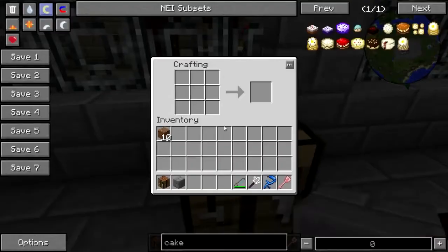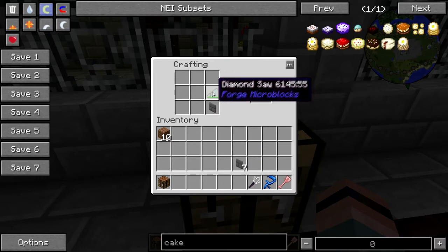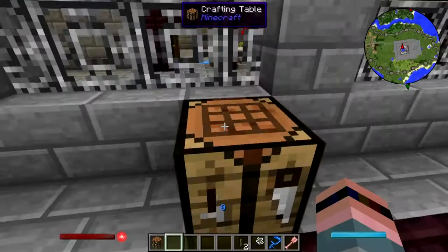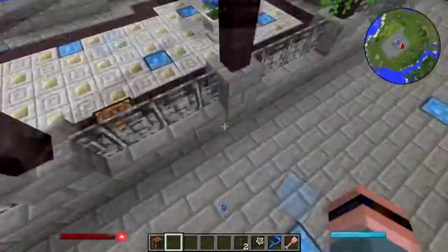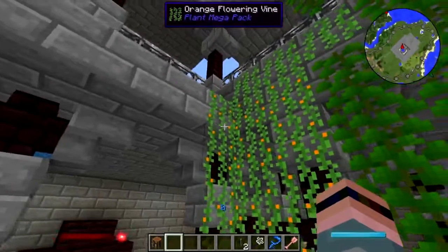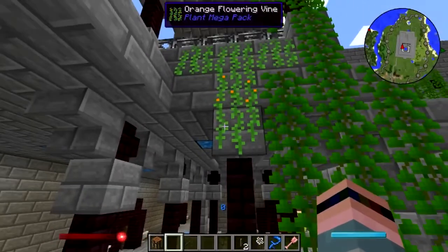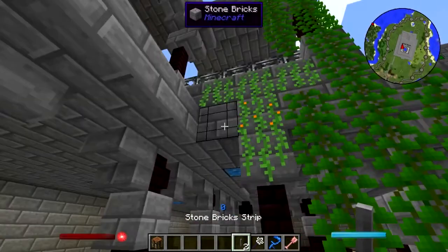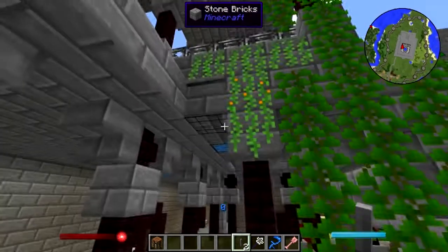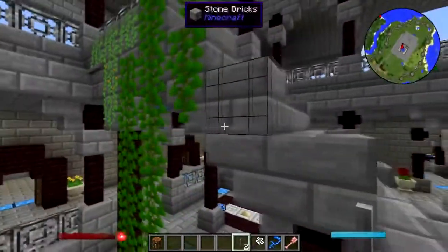Hey folks, welcome back to Natural Magic Building. Let's try some covers first and then some strips. I love these vines, but they go a little crazy. I'd like to see if perhaps I can make them stop doing that by adding some micro blocks here and there - let's just see if that's a thing we can do.